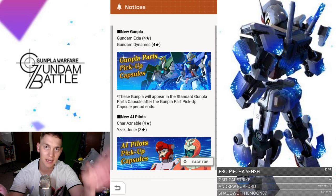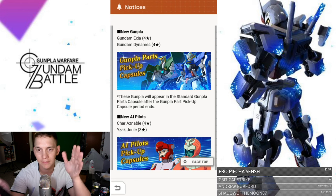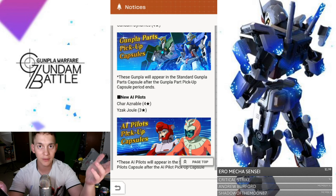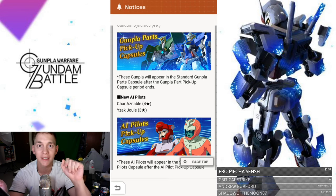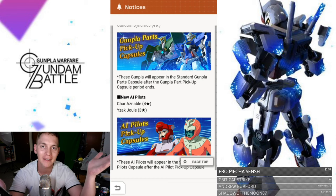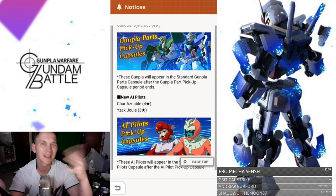Just because it's going to be a four-star doesn't mean it's top tier, because right now I don't see the Exia as being as good as Barbados or even the new Gundam, but it's still really good on its own. Once these Gunpla appear, they'll also appear in the standard Gunpla parts capsule after the pickup capsule period ends. Make sure you're using that one free ticket per day, because I actually did get a Barbados head on a free standard pull. My Barbados is actually complete right now — I have the mace and the sword, so he's pretty much complete.